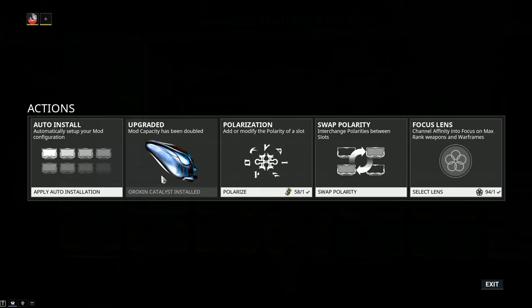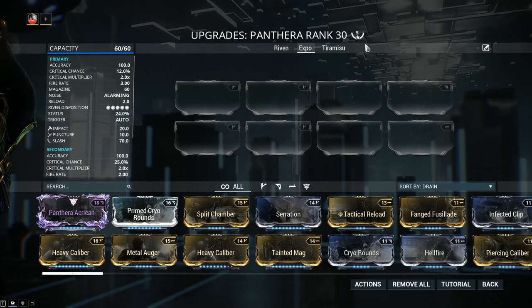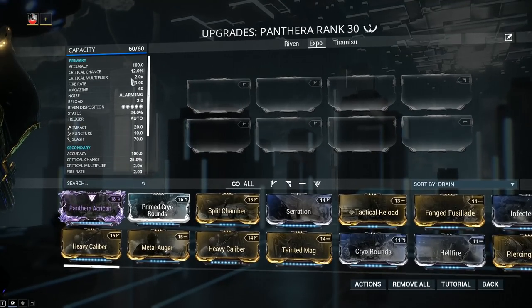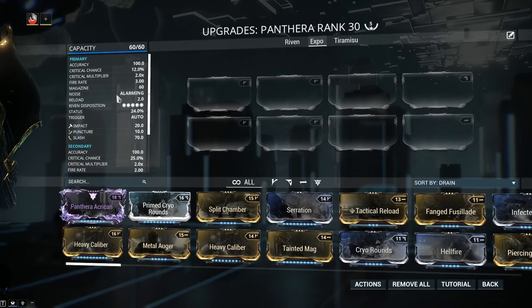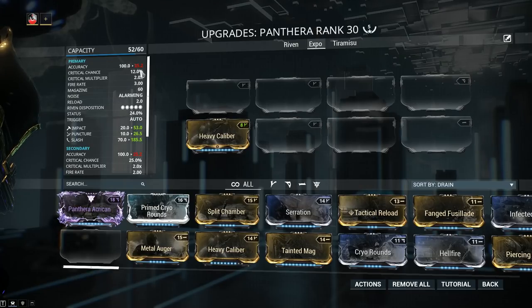If you don't have access to the daily sortie by MR7, simply progress further through the story and you will unlock it. My weapon has been forma'd a total of 5 times, but this was done only for the purpose of testing. For the weapon builds I'm recommending you guys, you can get away with three. The accuracy for the primary and secondary fire is 100.